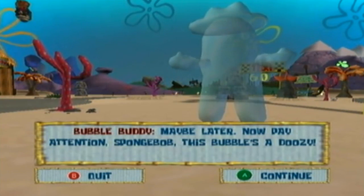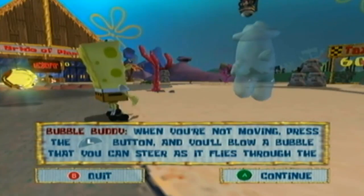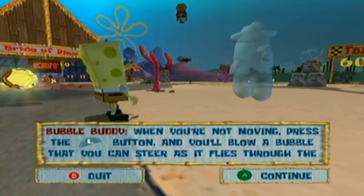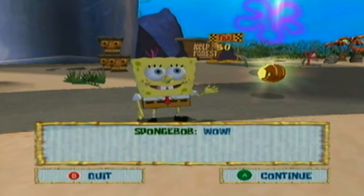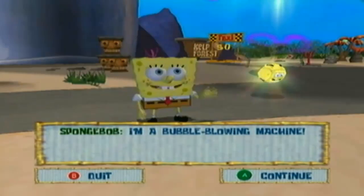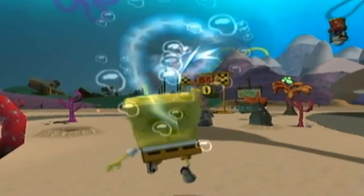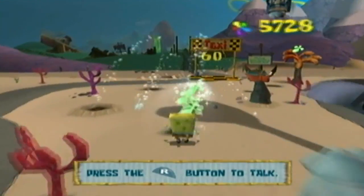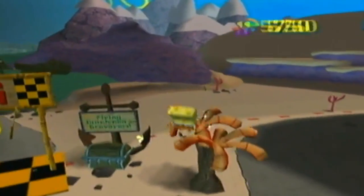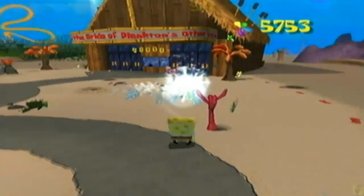SpongeBob: 'I'm a bubble-blowing machine!' As Bubble Buddy explained, if you stand still you can move around a little bit to aim it. Let's say I want to aim it at those three rocks over there — press and hold, steer over there and it will hit them. It seems we don't have enough shiny objects for that last level yet — that's the last level you unlock. This bubble move is going to be pretty useful for us later on.